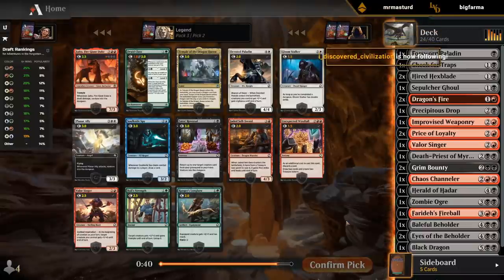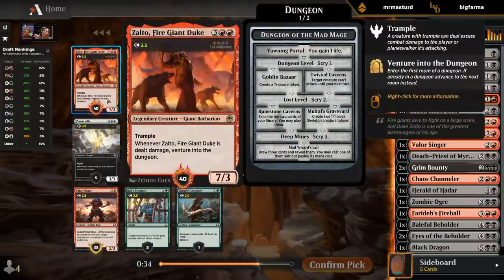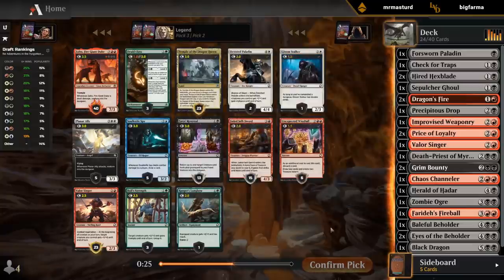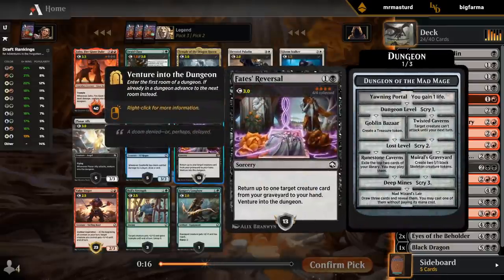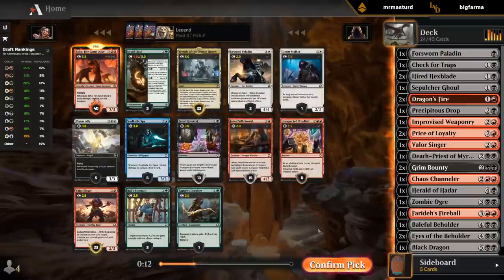There's an on-color rare — I wouldn't necessarily give it a 40 rating, but we do have a lot of removal to clear a path for it. It's a high-power attacker that can close out the game in a few attacks, so it's probably still the pick. Valorsinger and Temple are both fine too. Fate's Reversal could be good, but we currently don't have many creatures we want to get back with it, so I'll take the Giant.